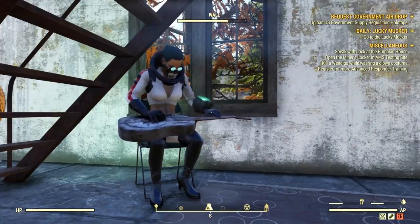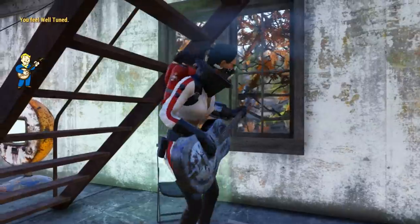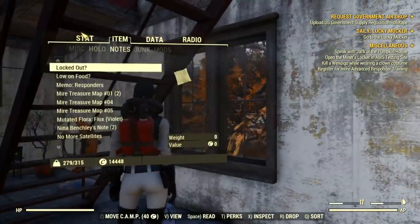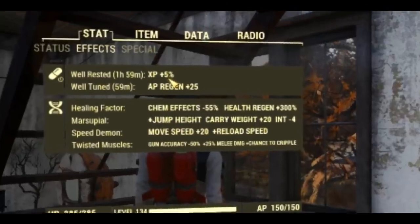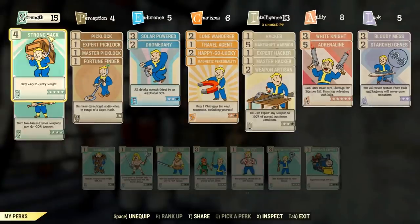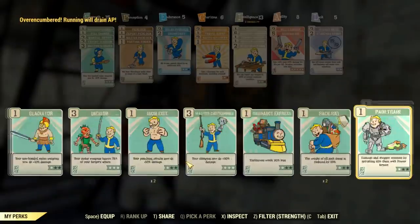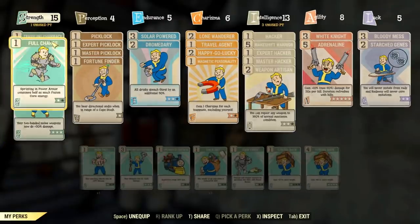Ideally, you also want to get some buffs with you. Don't forget food and water as usual, but the buffs can really help you kill faster and resist damage, and it depends on what you decide to pick. For the perks, I suggest a strong damage build.